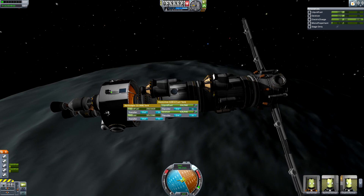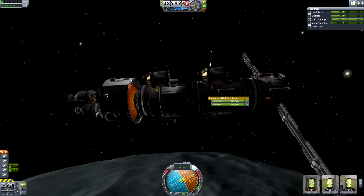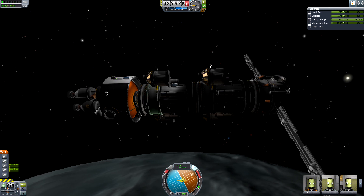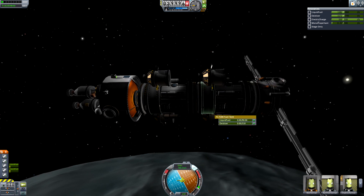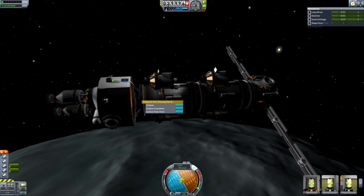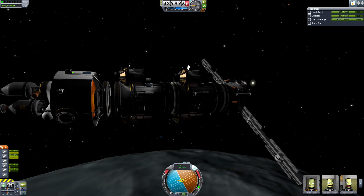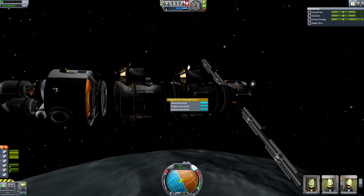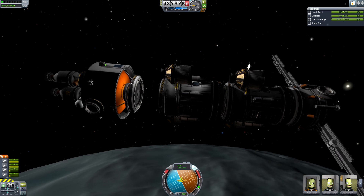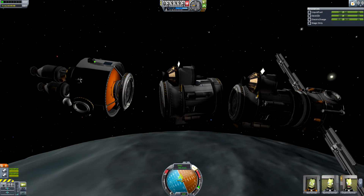We might leave Laythe till last, actually. I also got a few comments on episode 3 asking whether the Mun and Minmus around Kerbin count as celestial bodies — and yes, yes they do. So we're going to be colonizing every single body in the Kerbal solar system apart from Kerbin, and that does include the Mun and Minmus. When we'll do that and using what, I'm not entirely sure. We could probably just take one of these self-powered habitation modules and get it to do it for us.